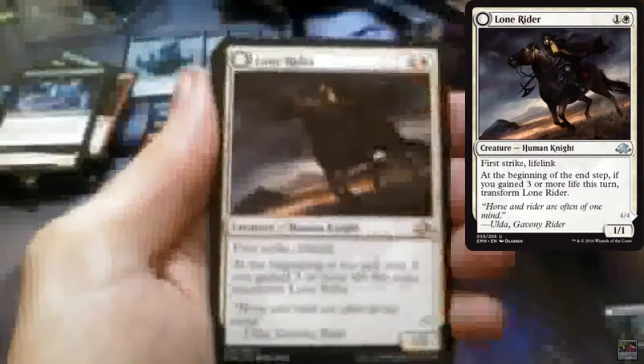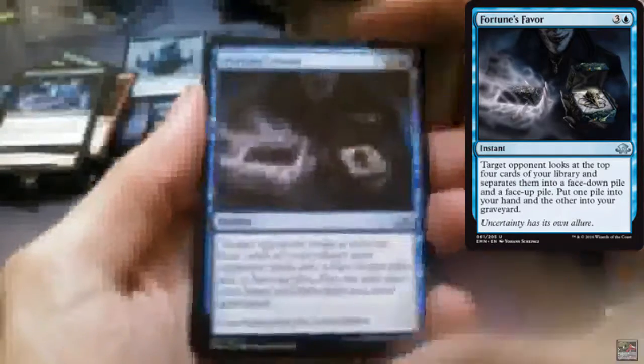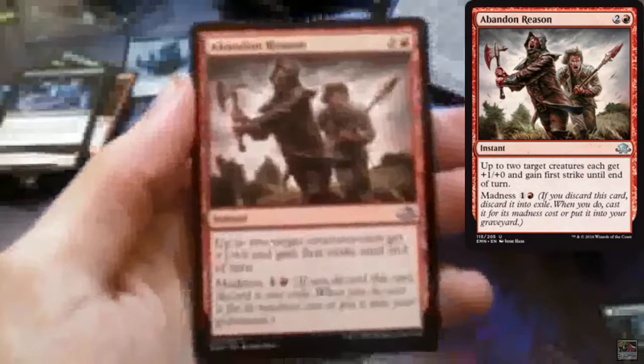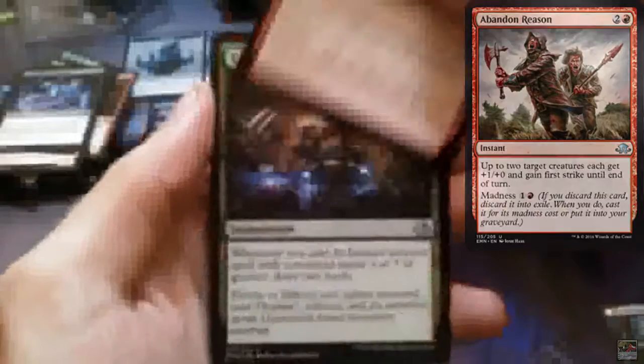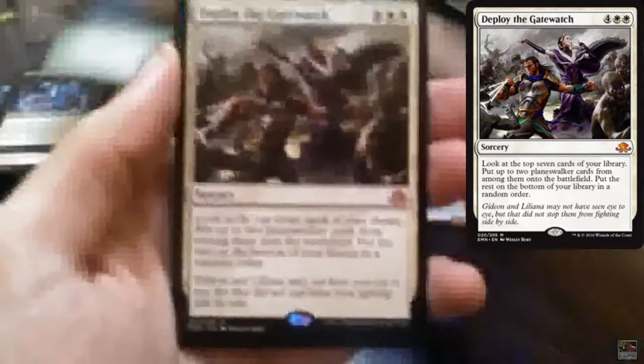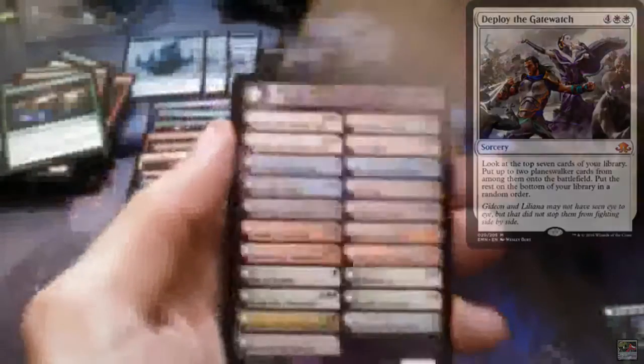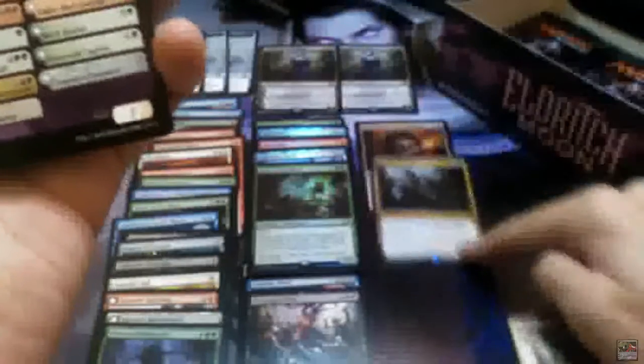I wanted this one for my deck — Lone Rider that flips into It That Rides as One. Fortune's Favor, Abundant Reason, Emrakul's Influence, and Deploy the Gatewatch — we have a Mythic! That's the fourth Mythic of the box.